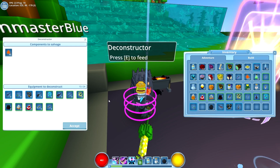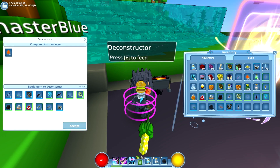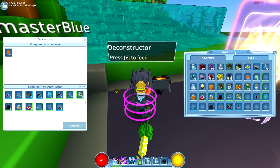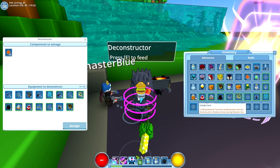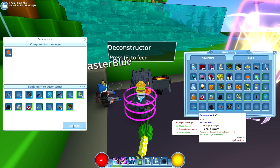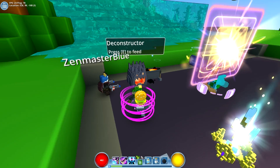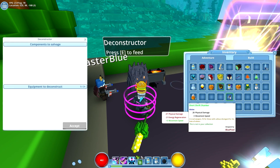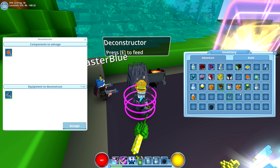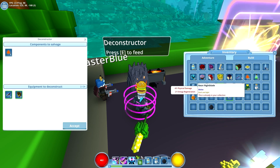Look at these little water guns — did you clean out your inventory? I don't know how to do that. Click on the deconstructor. In equipment to deconstruct, drag the stuff you don't want into the bottom. What don't I need? Anything that's worse than what you have on — gear-wise, yeah.